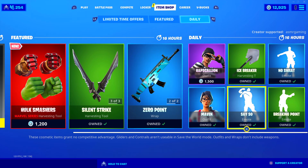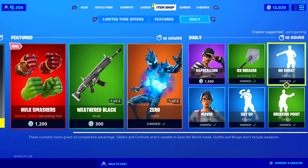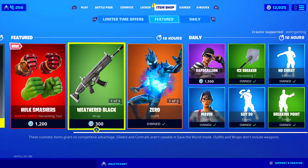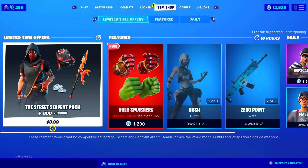We have Zero back. Say So Emote is still here, which is nice to know. And No Sweat, the one-handed floss. If you're picking up anything on the item shop today, be sure to use code ASMRGaming. Let's go through everything.